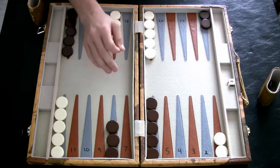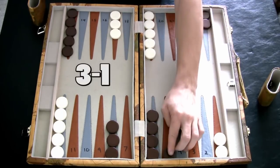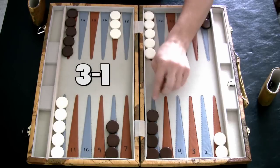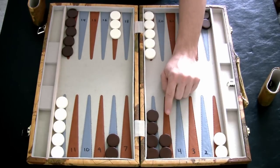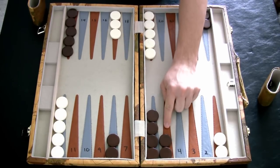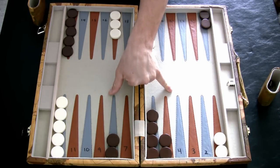Let's get started with the best opening roll, hands down, and that's a 1-3. Whenever you roll 1-3 you always want to play 6-5 and 8-5. This gives you your new 5 point, which is such a crucial point in the game, and also starts you off for a nice 4-point prime later on.